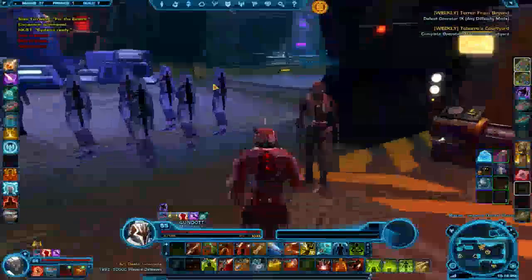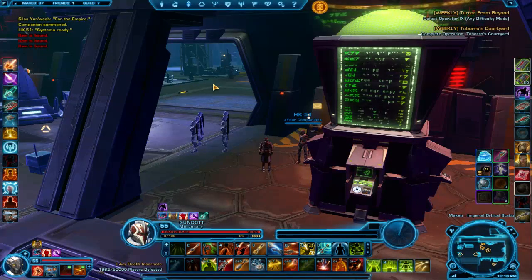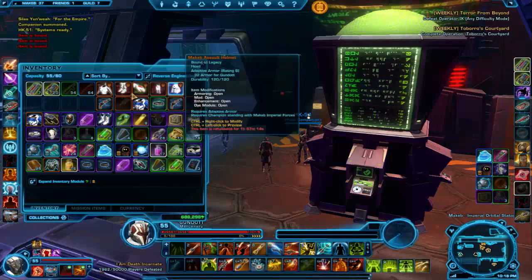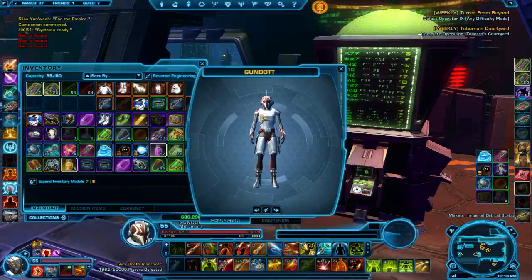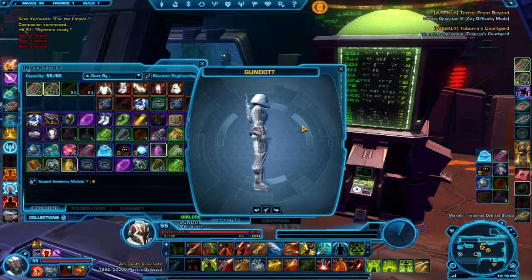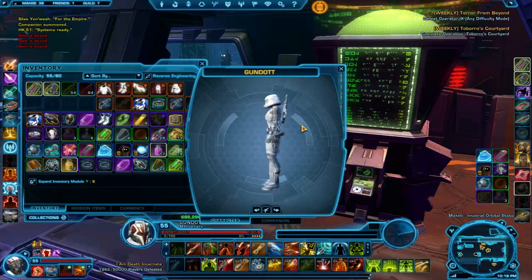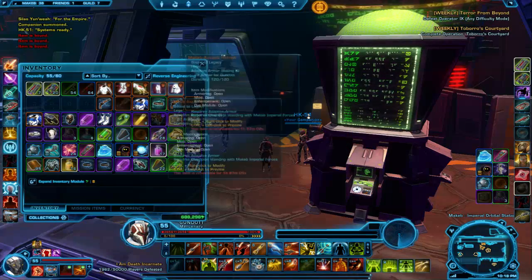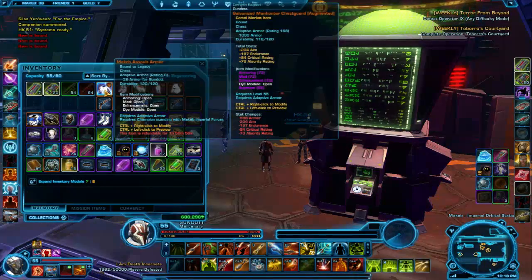To get around this we are going to use legacy gear. I am here on Makeb, on the orbital station, and I bought Makeb Assault Armor. I'll show you a little preview — that's what my bounty hunter will look like. It kind of looks a bit like a stormtrooper outfit. You'll see here it says bound to legacy, and it's also adaptive armor.